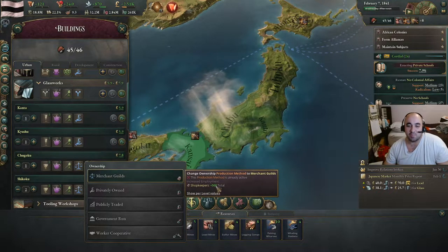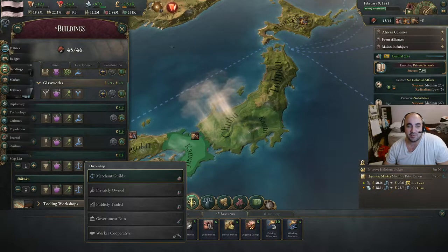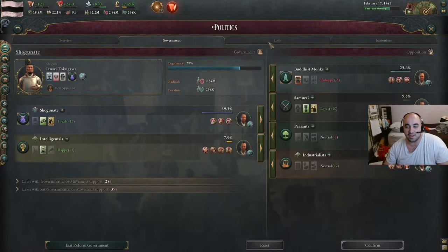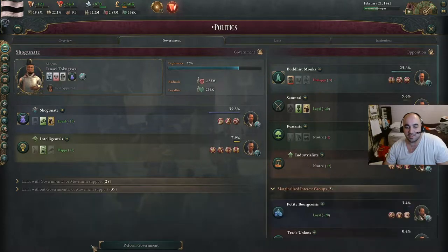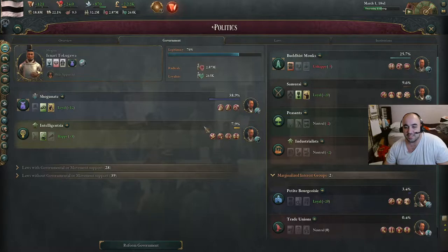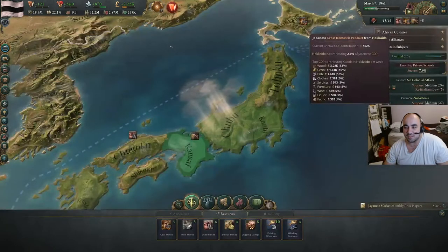If we take a look at government power over time, the petite bourgeoisie are not even powerful anymore — they're marginalized. They're happy with us but marginalized. This is what we get by switching over the production methods. Because these two — the intelligentsia and industrialists — together will be what we use to pass the major reforms. The Unholy Alliance.